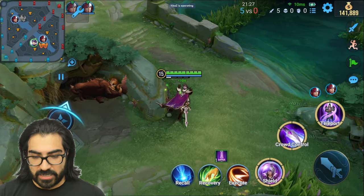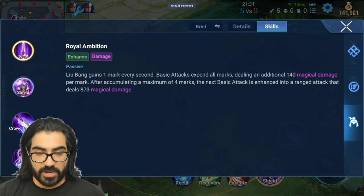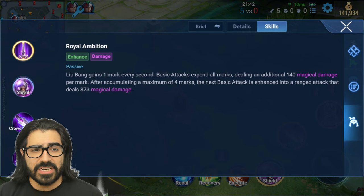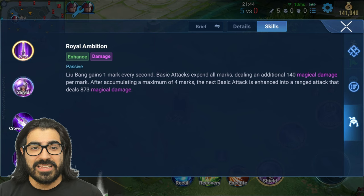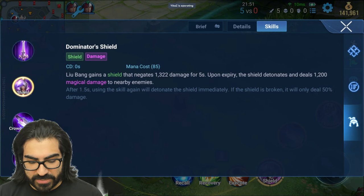Here are the hero skills and exactly what they are. Royal Ambition, which is the passive: Liu Bang gains one mark every second. Basic attacks expend all marks, dealing an additional 140 magical damage per mark. After accumulating a maximum of four marks, the next basic attack is enhanced into a ranged attack that deals 873 magical damage.